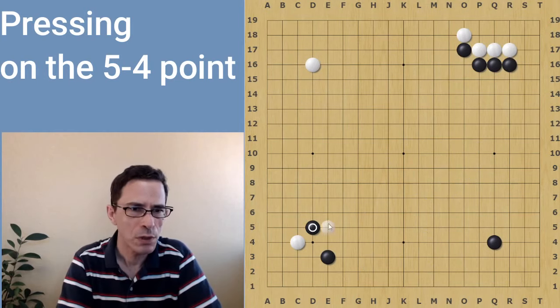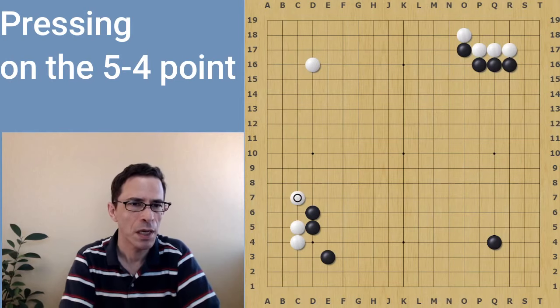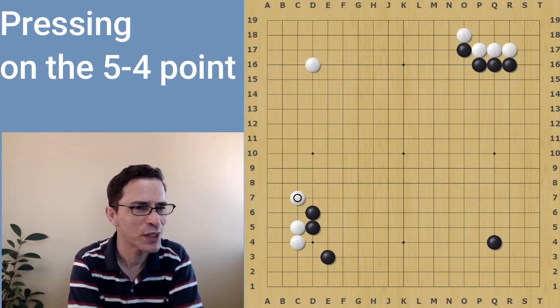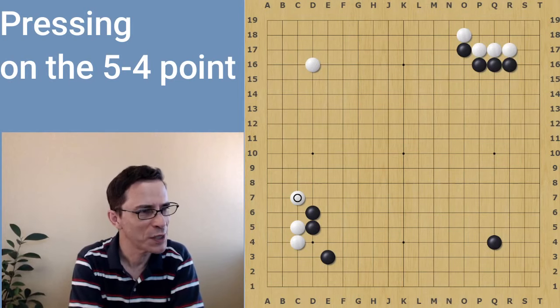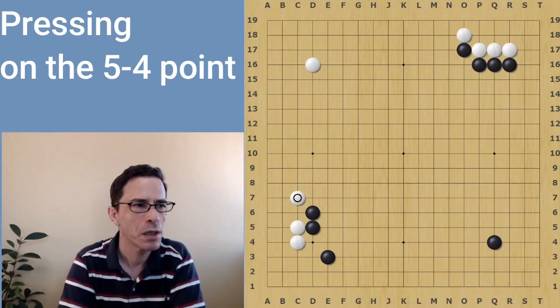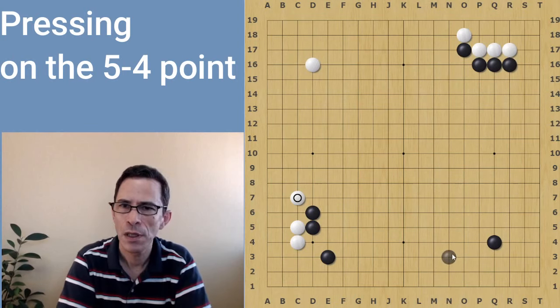White usually will crawl here, black extends, and generally white jumps here. So this is the basic joseki, and this is actually a position where black can play away. We can call this already a finished shape, or black can continue with a local move.